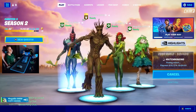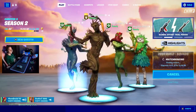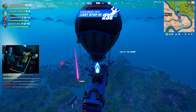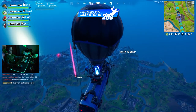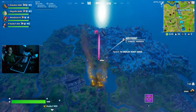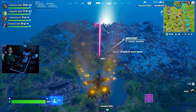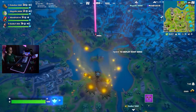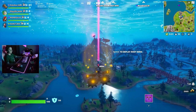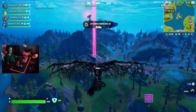Swinging carrots around like we just don't care. Positive vibes only. And here we go. War is coming — Zero build war. A couple gliders showing up.